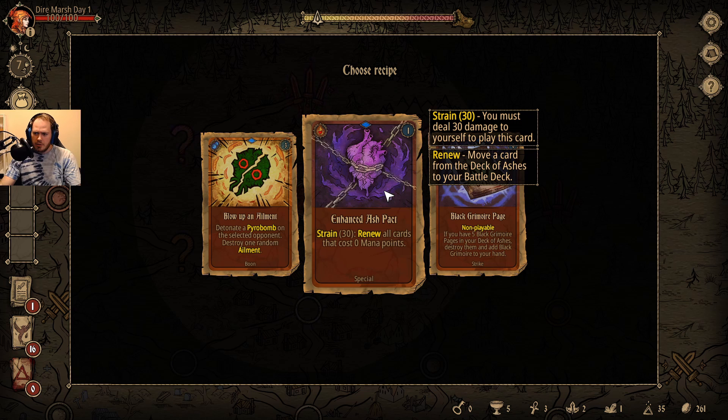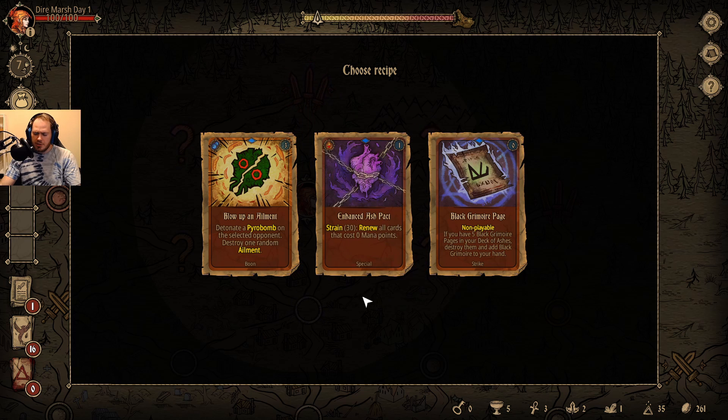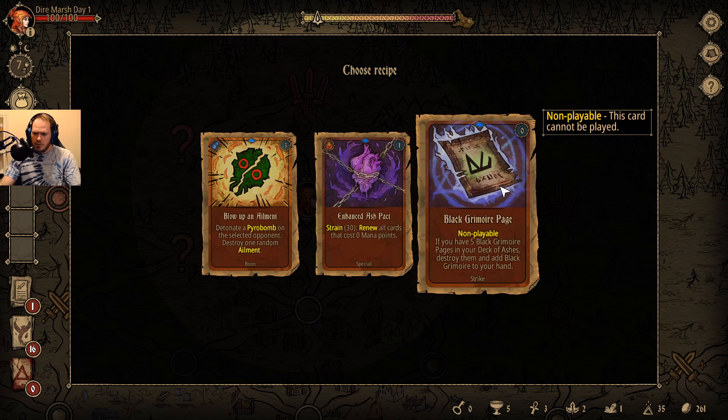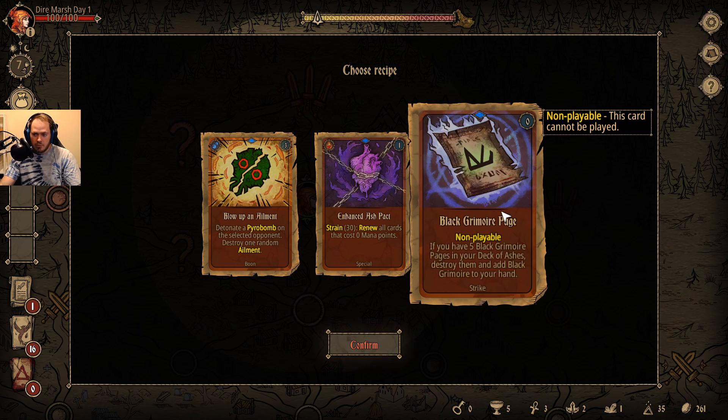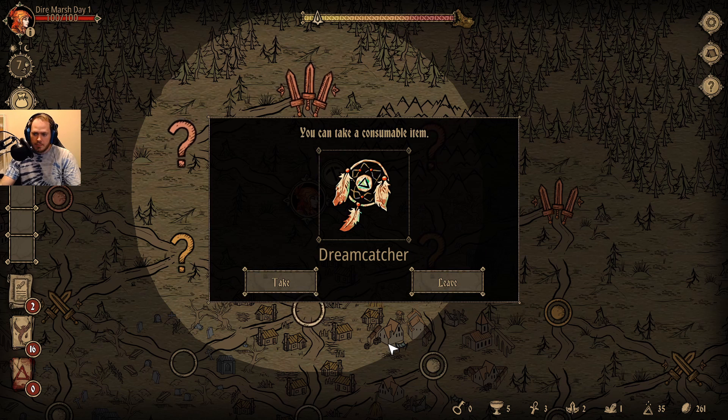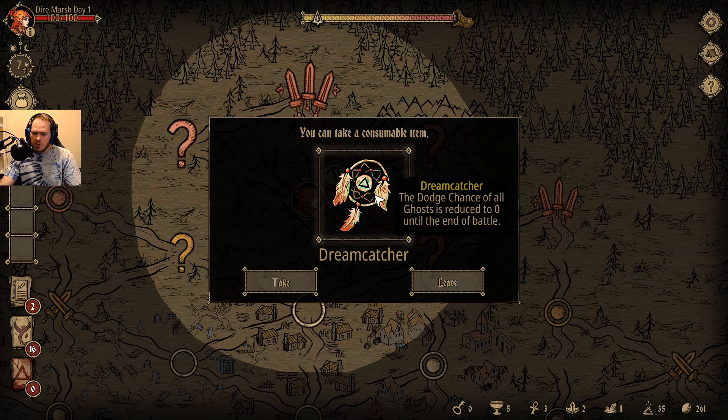This is not good — dealing 30 damage to ourselves to renew just a couple cards. I would like this black grimoire page. I don't know what the black grimoire is, but if you have to get five of these to get it, count me intrigued. The dodge chance of all ghosts is reduced to zero — I'm going to take that.